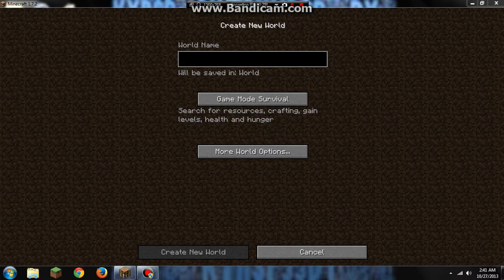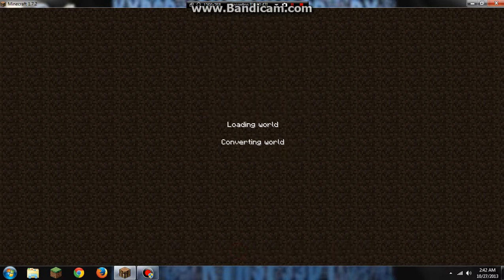So we will be naming this world 'Tutorial.' The first thing we'll show you is a crafting bench, because we need a crafting bench to make everything else. It's the most needed item to acquire before building other items.